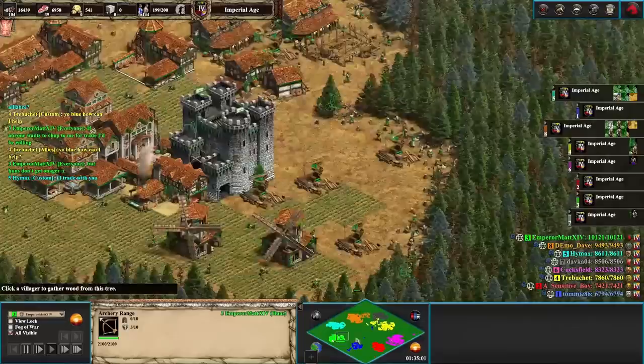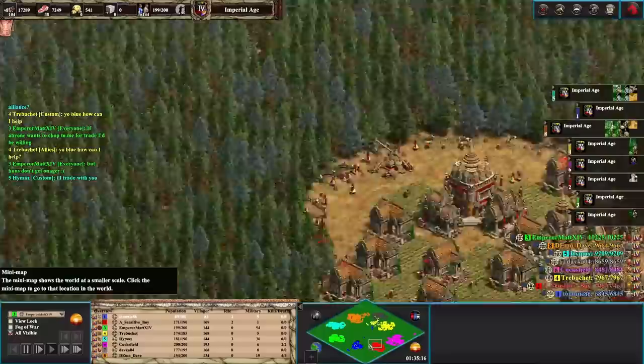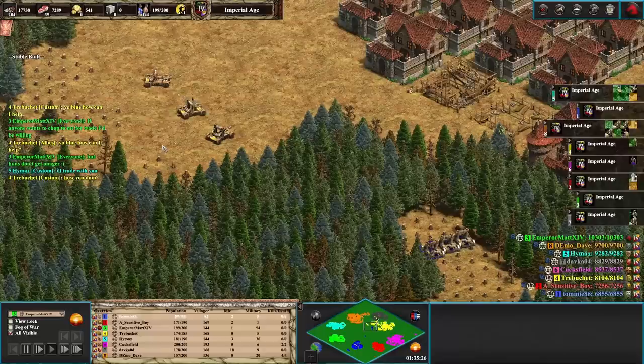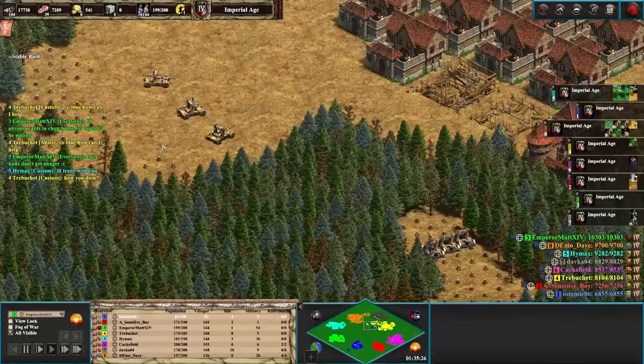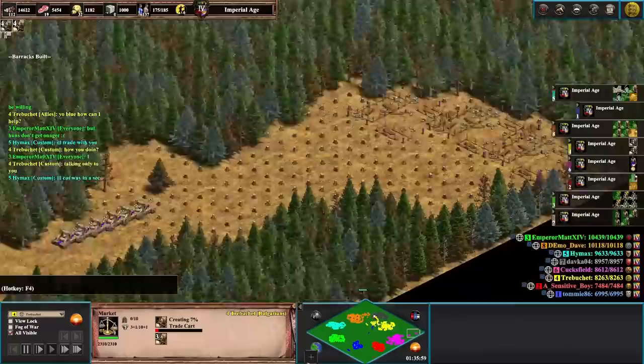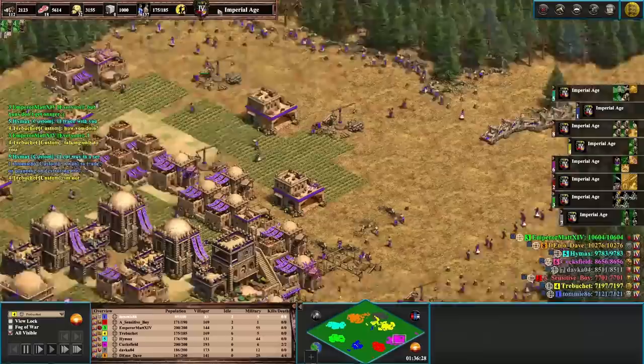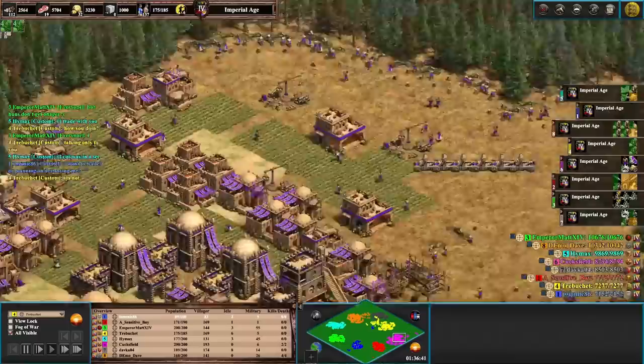Yellow asks blue how he can help. Green says 'if anyone wants to chop to me for trade I'd be willing.' That's about 15 minutes later than it should have been — High Max offered earlier. Meanwhile yellow and gray have been trading. It's not the most efficient trade but it is something. Orange is trading as well. Purple is thinking long term — he's cut all the way down for trade. The further your markets are apart, the more gold you get.